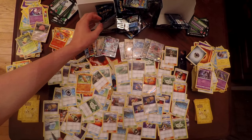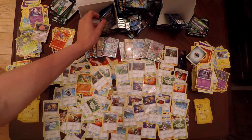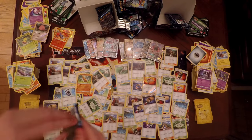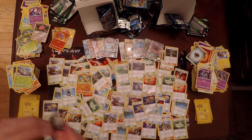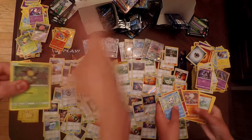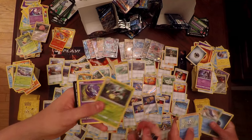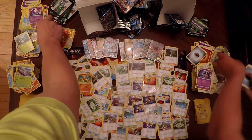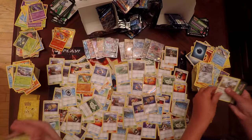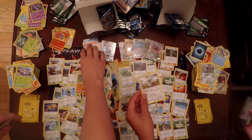Pack number fourteen from the right side: Bellsprout, Talonflame, Victory Bell as my Reverse Holo. Samantha has Oricorio, Sudowoodo, and a Choice Band as an Uncommon — and Komala. Pack number fifteen: we've got three left. Hopefully we get another Tapu Lele or I get a Metagross. I pulled Tentacool, Reverse Holo, and a Komala GX — that maxes me out unless I get another Full Art or Secret Rare.